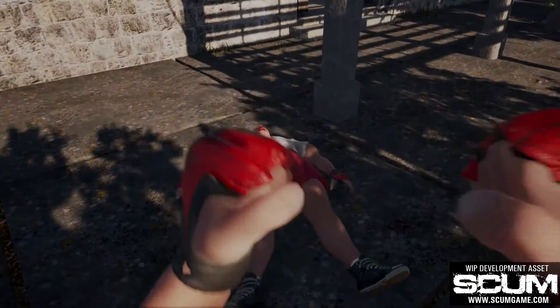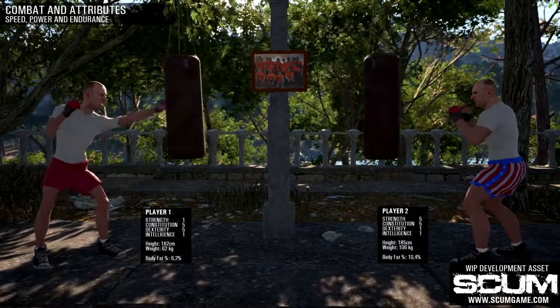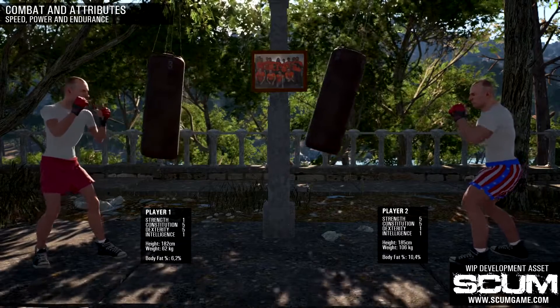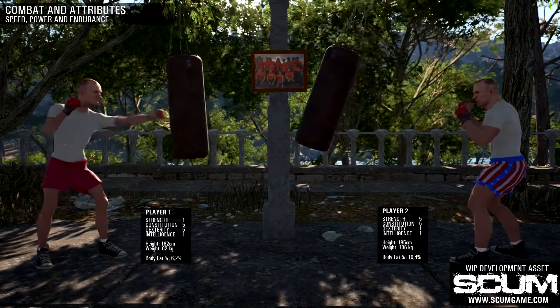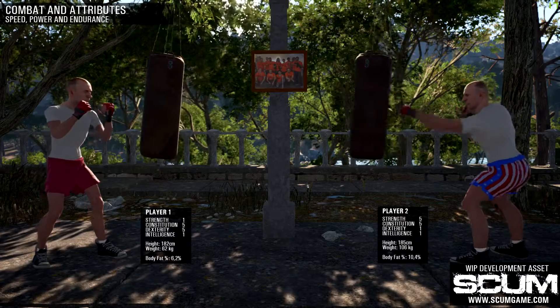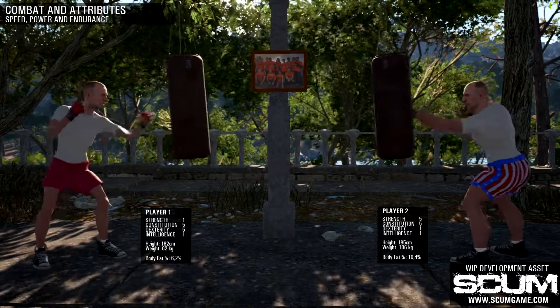Along with the skill level, the character's attributes will also influence the outcome of the fight. Strength, constitution, and dexterity are attributes that the player chooses during the character creation process. But once the game starts, these parameters will gradually change depending on the character's diet, metabolism level, actions players take, and overall health status of the character.